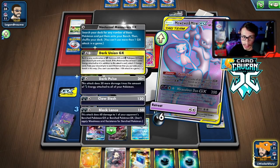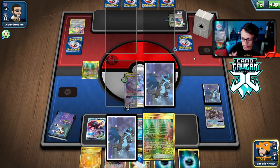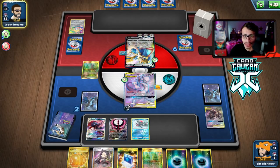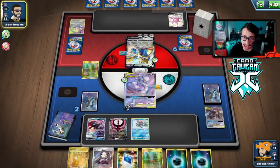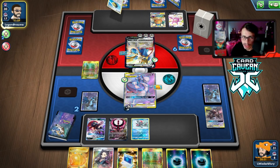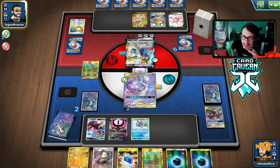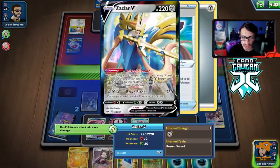They play Dedenne to dig, which is annoying, but half their deck can't be used thanks to Dark Moon. They go Brave Blade for 290 — the Big Charm comes in clutch, letting my Mewtwo live with 10 HP. And just like that, Dark Box Mewtwo has defeated an ADP deck. We go Dire Flame Wings, attach, and Dark Pulse for 270 damage — not even a chance. See you later, Zacian.